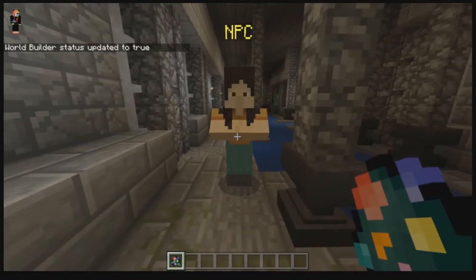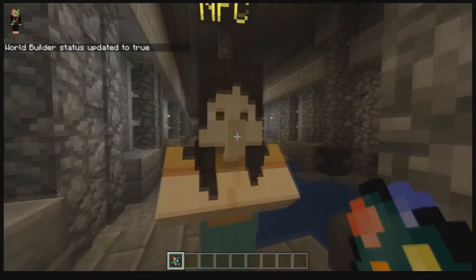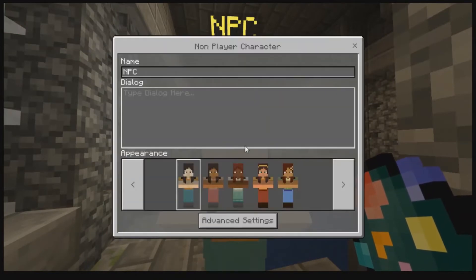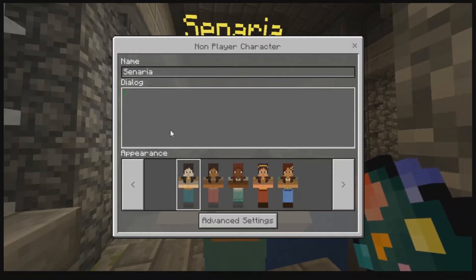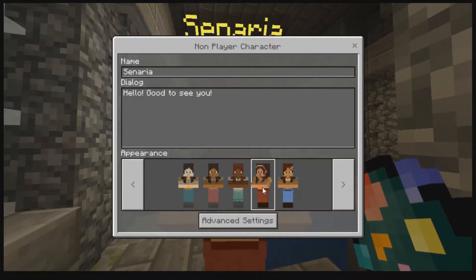So there's my NPC and you'll notice that they're a villager — well, that sort of style. Now to change that name, all you do is click here and put in the name. So I'm going to make this my little character Scenario, and I'm going to make her say: Hello! Good to see you.